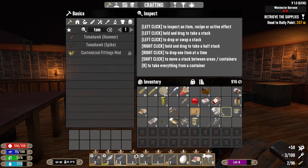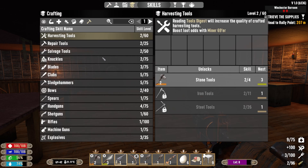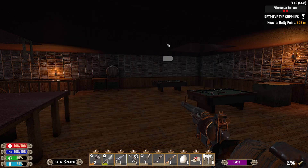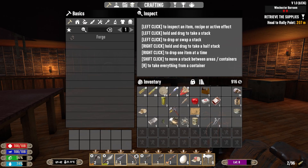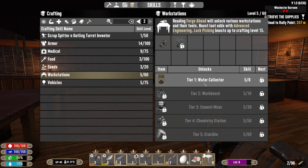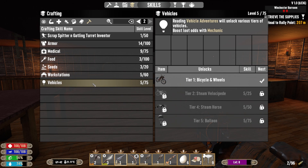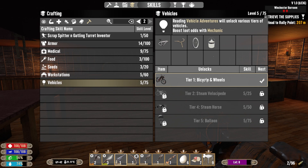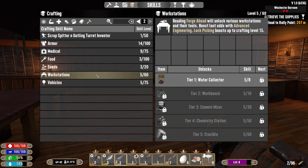We've got a cooking magazine and a medical journal. Looking at magazines and cooking-wise at workstations: we can make the forge. I might look at what we need to craft it. We're close to making the water collector too. For vehicles, we can make a bicycle but it'll look a bit weird having that sort of bike. I'd rather go for something else - if it looks like a modern bike I'll stick with horses.